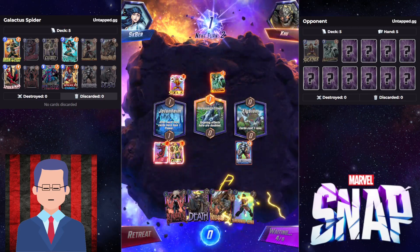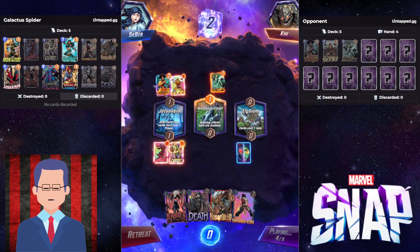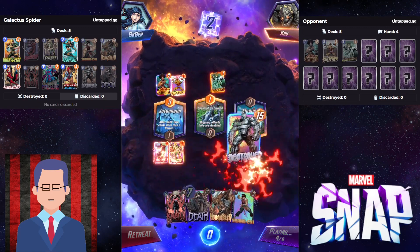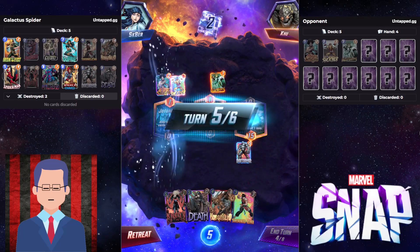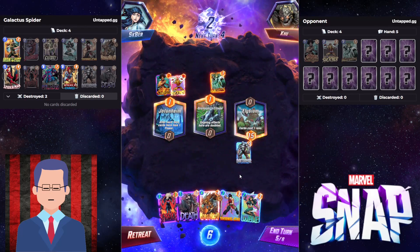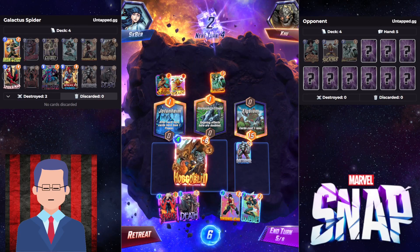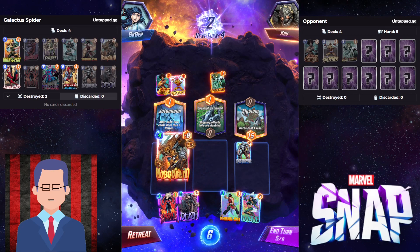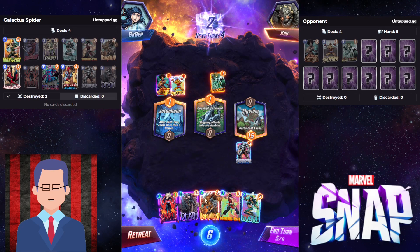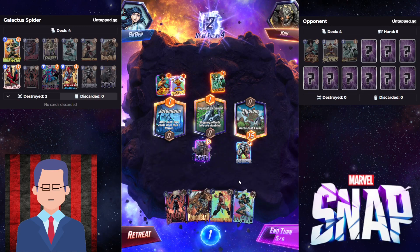We're gonna snap right here because we got Destroyer down already. They caught our snap. Now they snap back — decisions, decisions. It's actually nice because they don't have their Patriot down yet. I think we can abuse that.